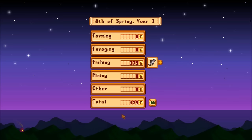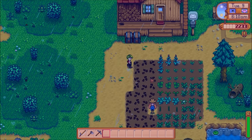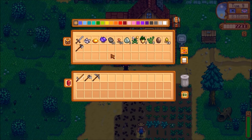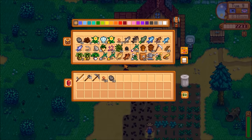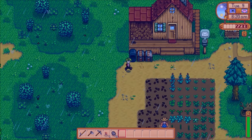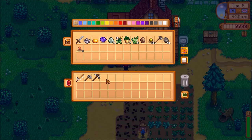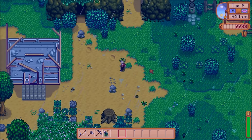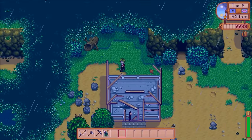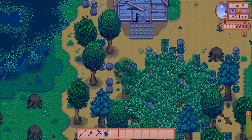Today it is raining, so I get lots of extra time and energy from not needing to water my crop. I believe I have the ingredients to make a furnace, so that's the first thing I'm going to do. Just like that, it's done — though I don't have enough copper to make any bars yet. That's okay. With my extra time I'm going to do a little foraging loop and find whatever I can. Hopefully I run into Leah in the forest so I can give her this dandelion I'm carrying.